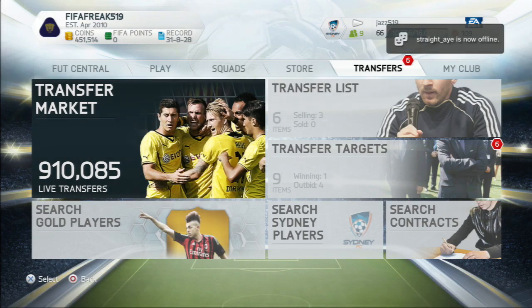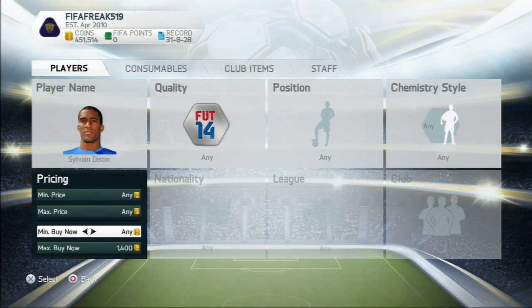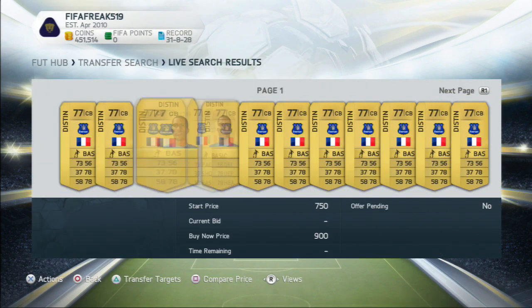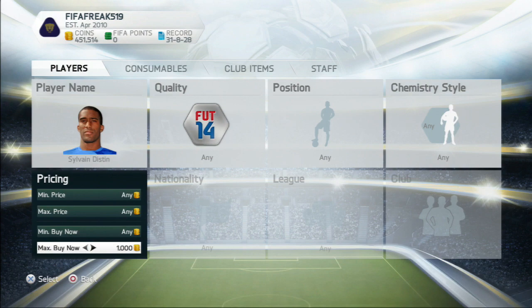For the next method, it's called the individual player method. I use this a lot — you sort of saw an example with the Kabuls I showed in my trade pile and watch list. Basically all you need to do is pick a player in your price range that you can afford, find out his lowest buy now on the market. We'll be using Sylvan Distan in this instance, just because I want to get a cheap example in there for you guys that don't really have that many coins. So we'll find out the lowest buy now — it's 800 coins, so we'll put it down to 750 and see if any come up.